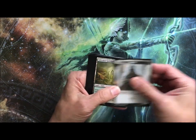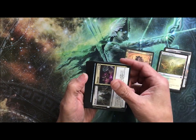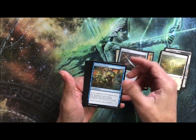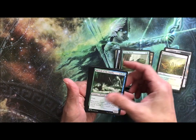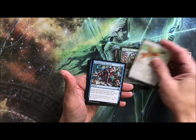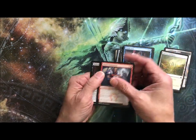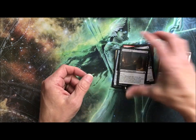All right, so you got your token, you got a land, Rhythm of the Wild, Revival Revenge, Civic Saber, Eyes Everywhere, Ministerian of Obligation, Drudge Beetle, Merfolk, Siege Worm, Eyes in the Sky, Compulsive Research, Totally Lost, Boy Check, Demir, and Balistrood Spy.